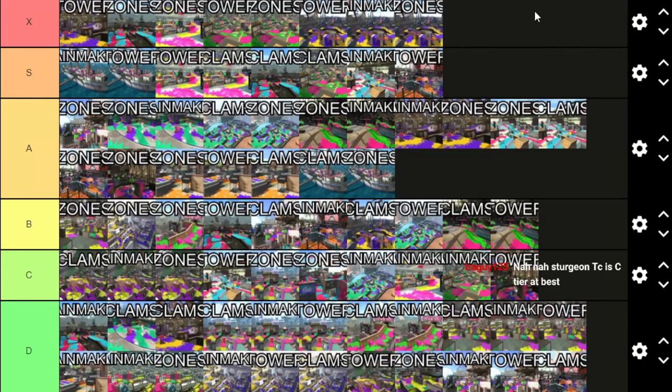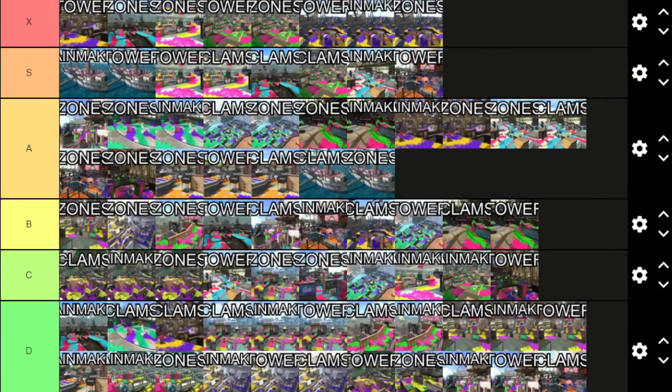On Sturgeon Tower Control, they can spawn camp you, but to get that far you still have plenty of options — and if they get that far, you've messed up at least twice. Rainmaker on Sturgeon has a variety of push options, easily the most in the game with plenty of varied routes to push and defend from. Zones could use a little bit more movement options — I almost bumped it down, but it's as good as these other modes. Is it as good as some of the great Splatoon 1 map modes? No, but it's still this tier.